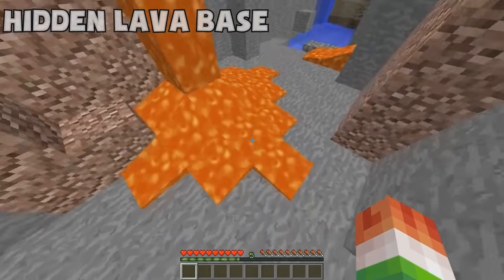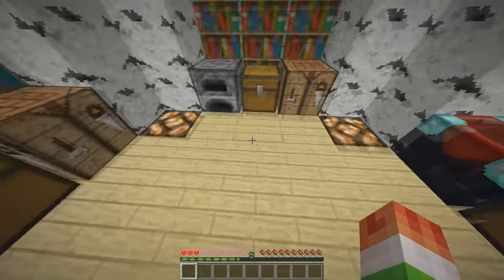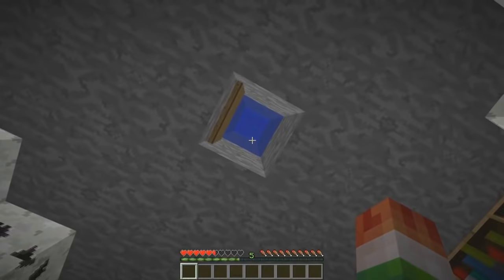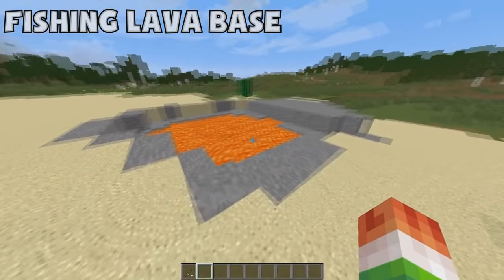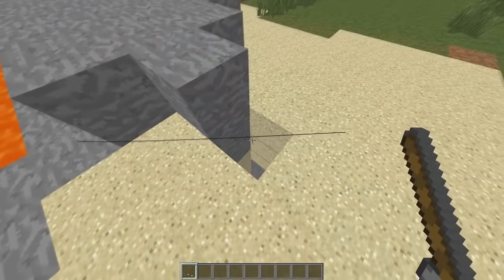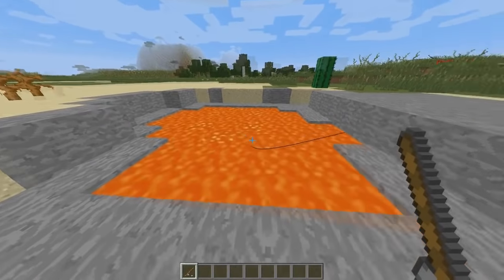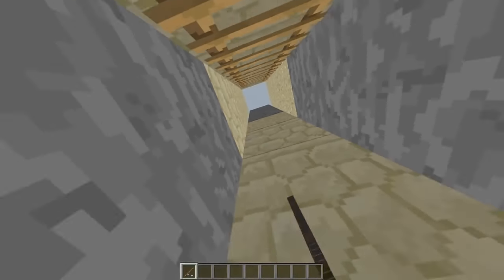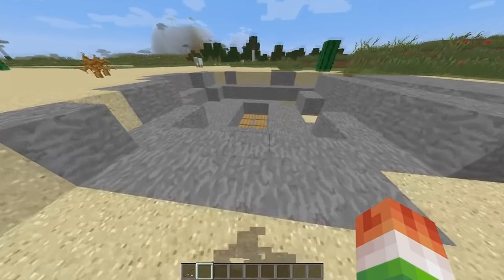Coming in at number three is the hidden lava base. You find a lava stream, put a sign below the lava and then water so you don't completely kill yourself — it gets very close but won't kill you — and then you drop down into your base. Coming in at number two is the fishing lava base. You throw a fishing rod and it hits wooden pressure plates to open a hatch into your hidden base, and when you let go it closes the hatch.